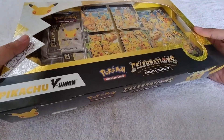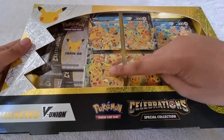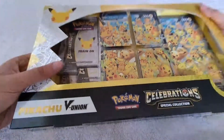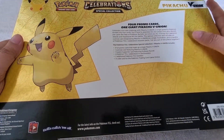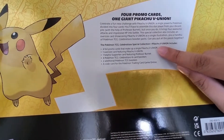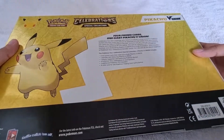For today's video, we will be opening up this Pokémon Trading Card Game Celebrations Special Collection Pikachu V-Union. Here's the front of the box — as you can see there are four promo cards, a jumbo card, and we also have Celebrations packs. Here's the side and here's the back: four promo cards, one giant Pikachu V-Union.